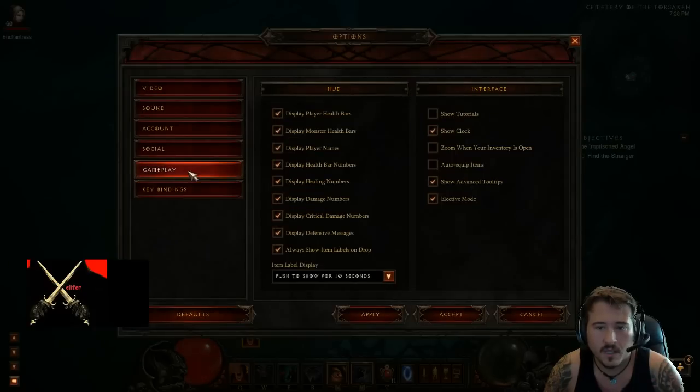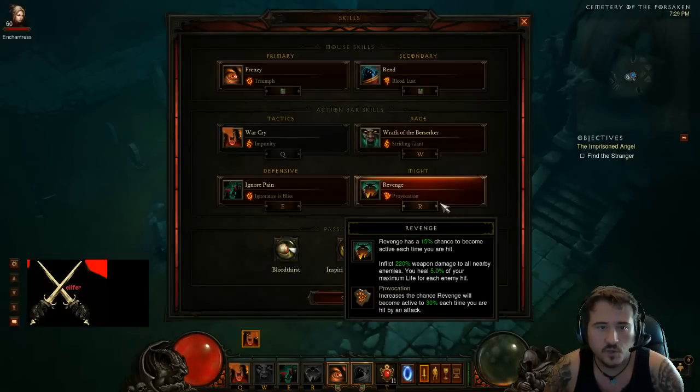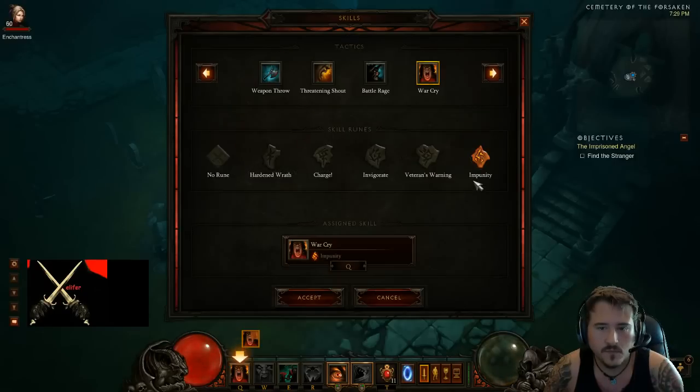Also, when you start the game, elective mode right here will not be selected — I don't know why, but you need to select it. This allows you to move your spells around and not only pick what they give you. Go back to the first spell there on Q.